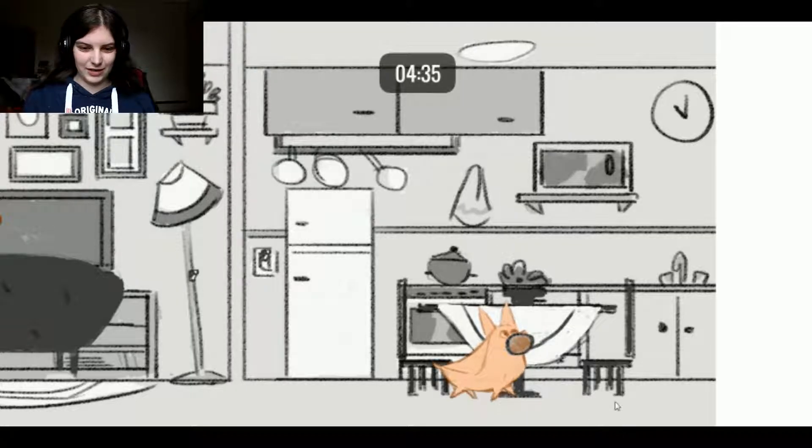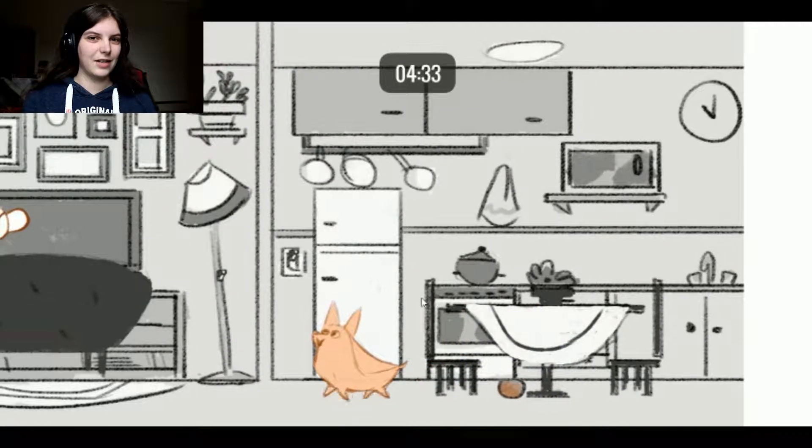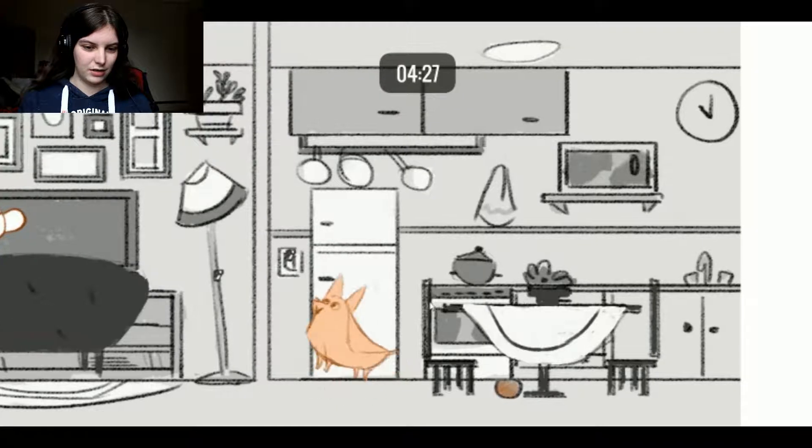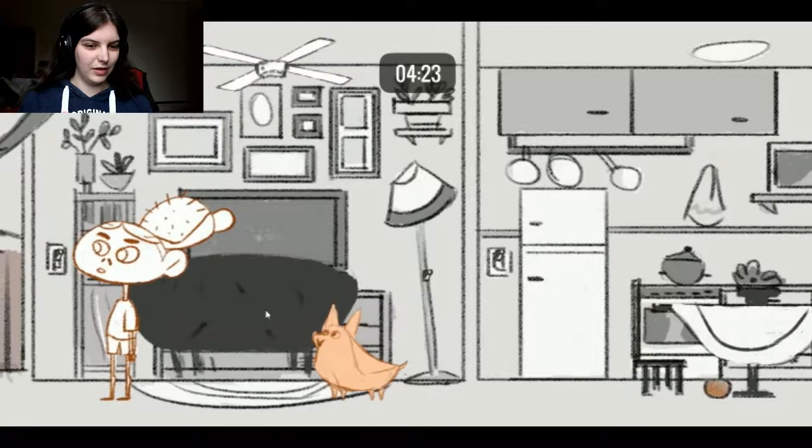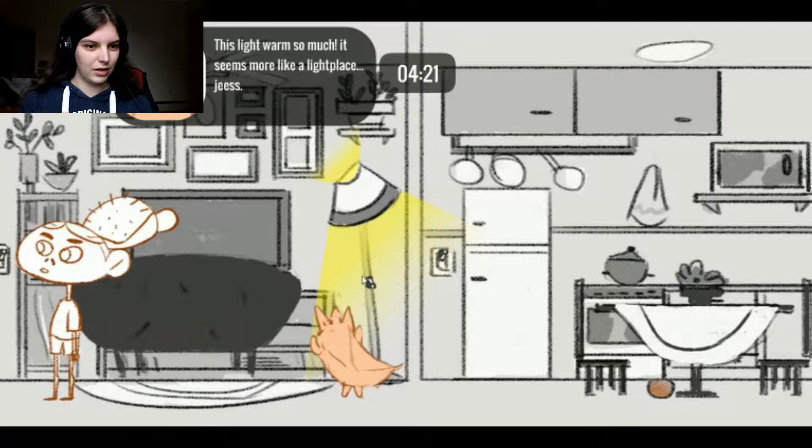Wrong button. Okay, there we go. It's the arrow keys to move and drop things, and the mouse is just to interact with stuff. So can we actually move the chair? No. How about... not this chair — obviously that's not going to work.